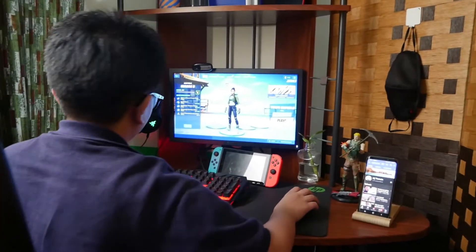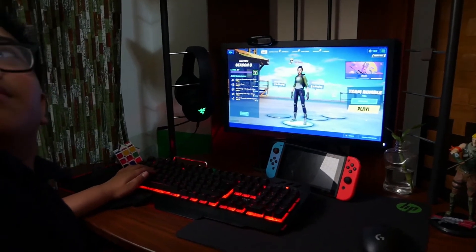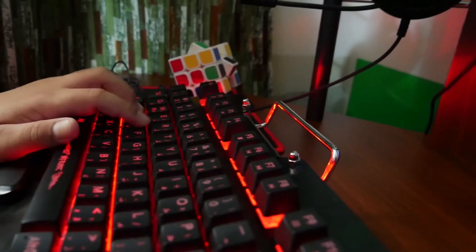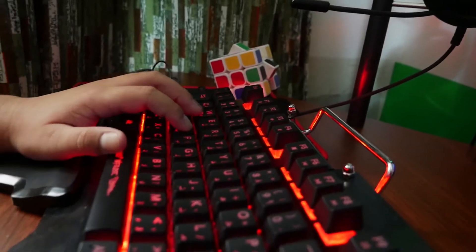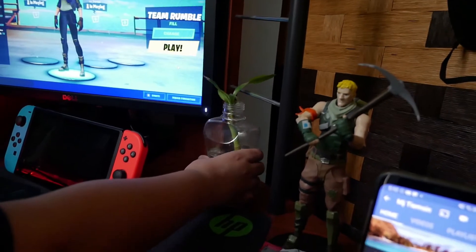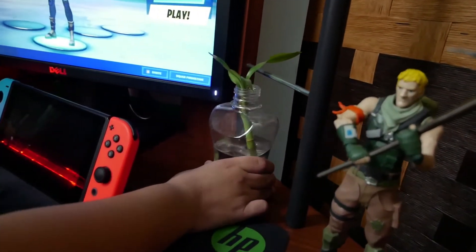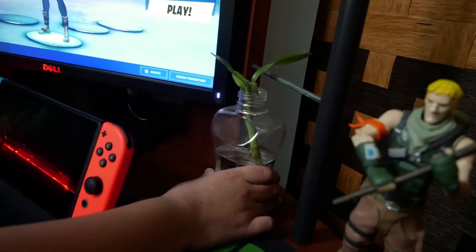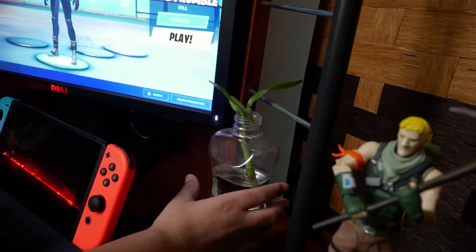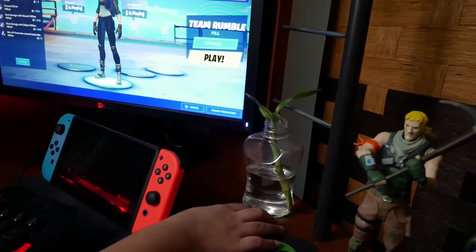Next up is my plant. It's stuck here because I told it to go away and it said no. I tried to kick it out, I tried to push it off the ledge, but it's stuck because its butt is basically glued to the desk — so I just leave it up here.